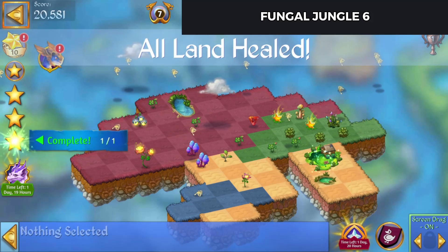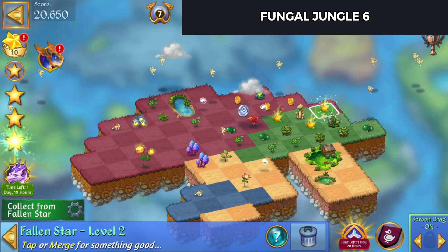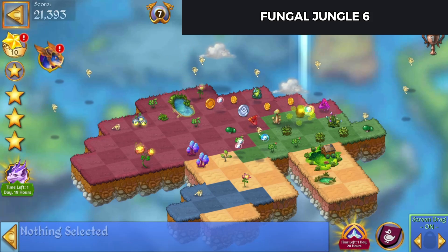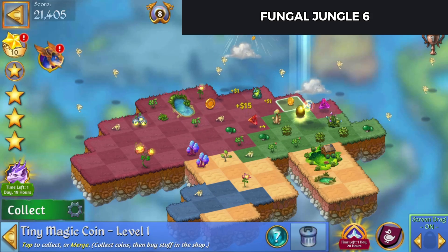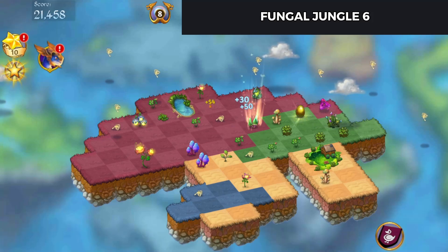That's all the land healed. That's the quests all done. Each of these once. Merge them up. Get all those wishes. And we'll merge those little mushroom caps. And there is the level completed.